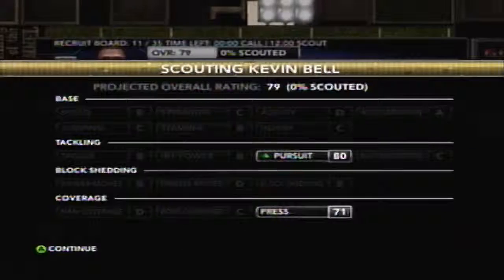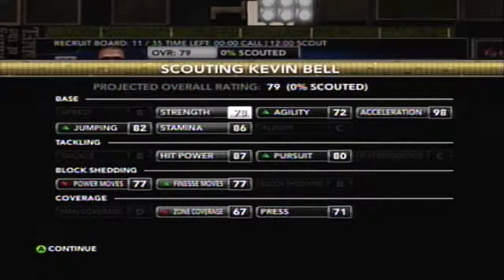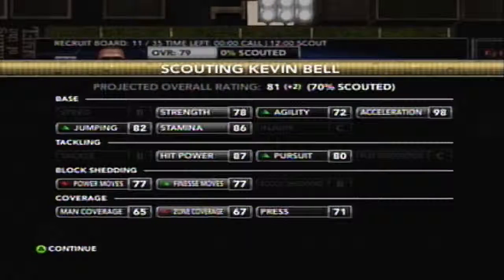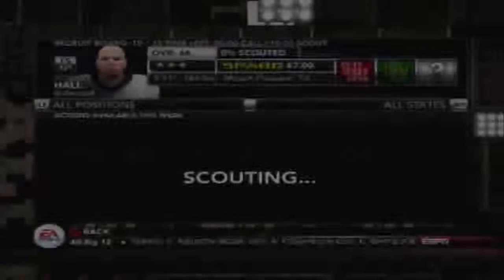Here's Kevin Bell: 80 pursuit, 71 press, 98 acceleration, nice agility, some jumping, good hit power. He doesn't have coverage ratings as good as the other man, so we're not going to get him. But he has a very nice sub-side for someone who can rush off the edge — he'll be a very dangerous player if you want to run that sub-package defense.